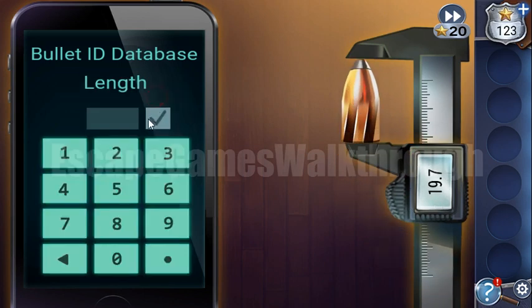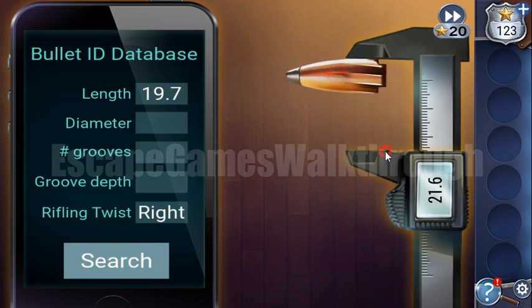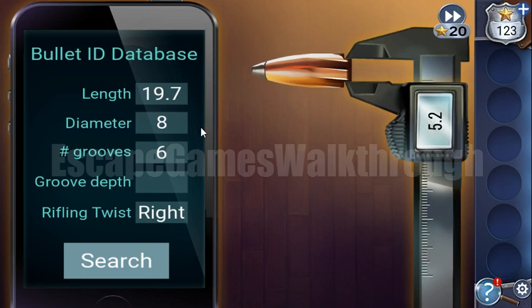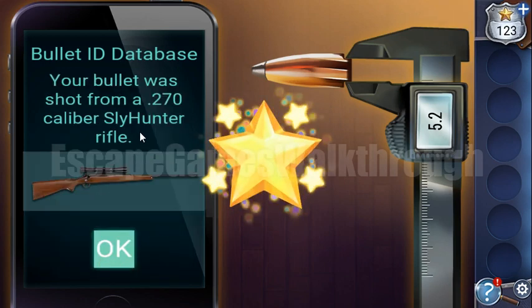Let's measure the length: it is 19.7. Now let's measure the diameter: it is 8. We count the number of grooves: it is 6. To measure the groove depth, we take the diameter 8 and the distance between two grooves, which is 5.2. So 8 minus 5.2 divided by 2 gives us 1.4. We search it and find the rifle.